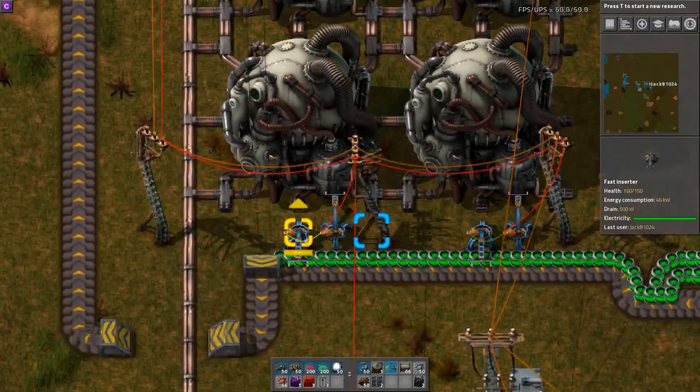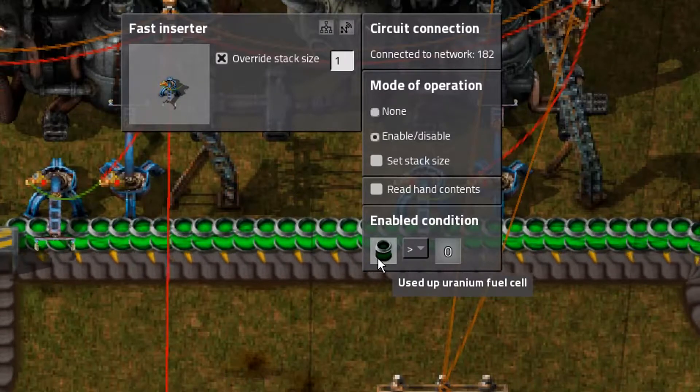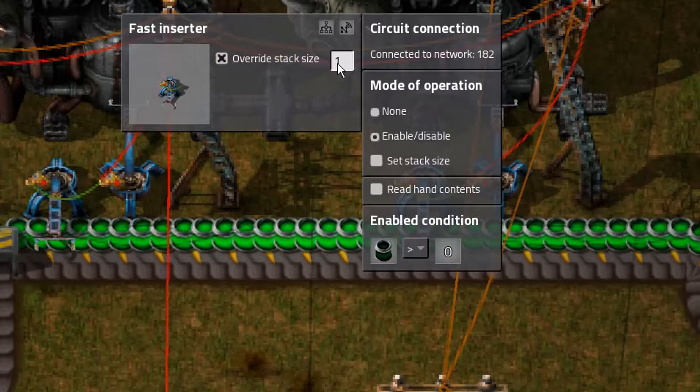Our inserting inserters are set to enable mode when a used uranium fuel cell signal is greater than zero, and they're set to override the stack size to one.